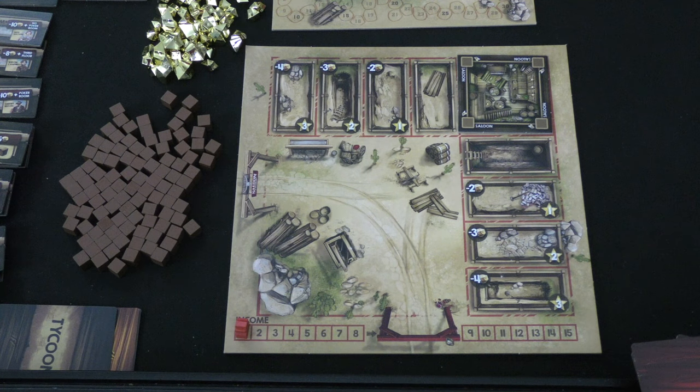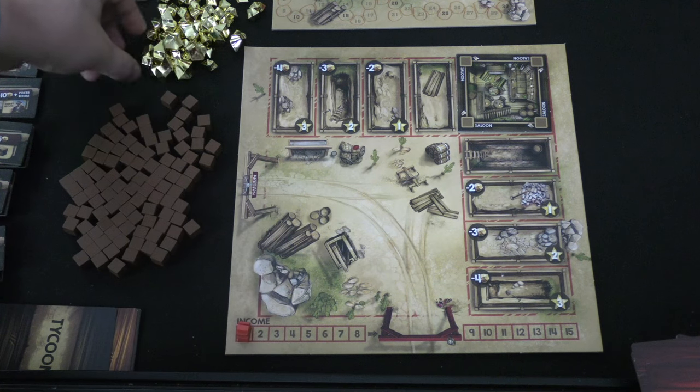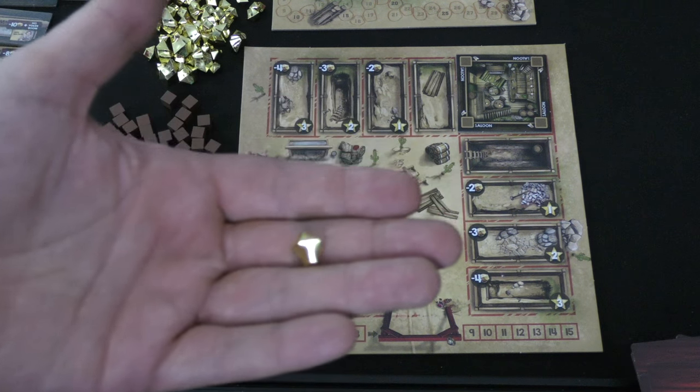On your turn, each player essentially first gets their income. So you look down here — I'm at one income. And the income is these beautiful gold nuggets.